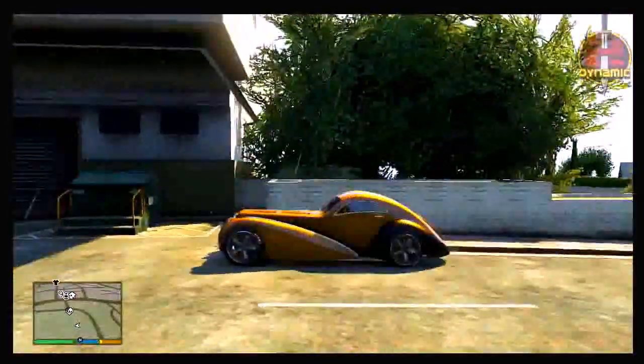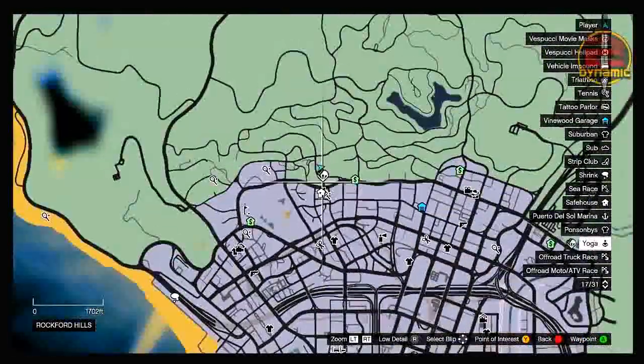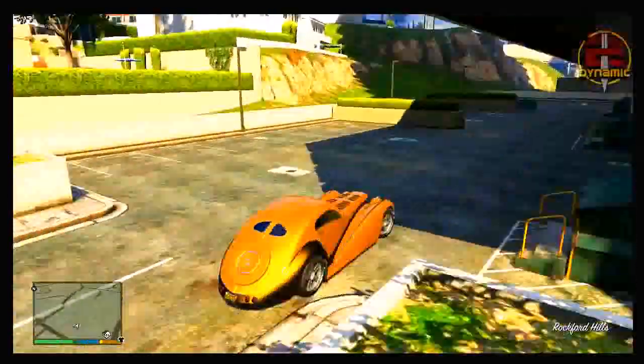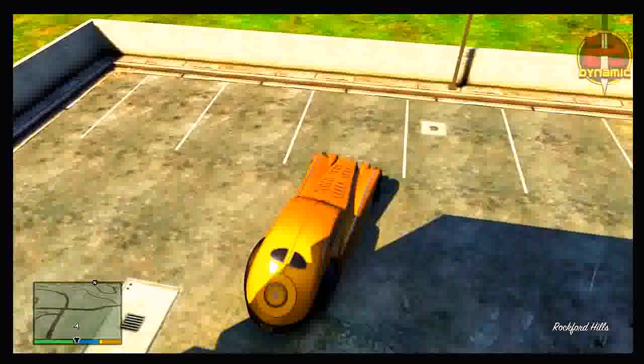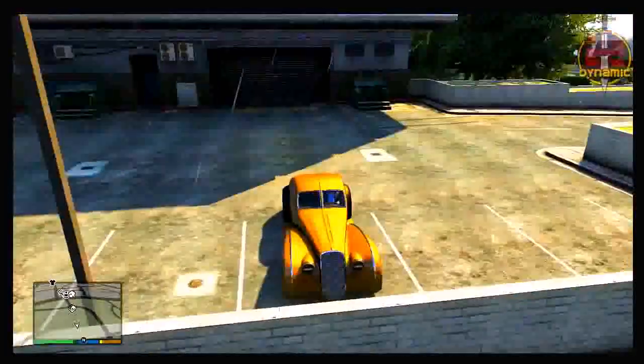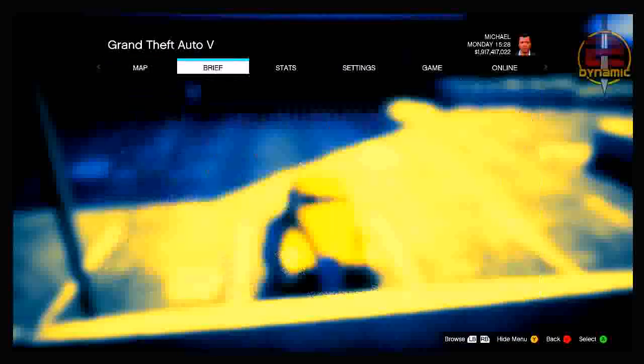Michael has the Jester, the Turismo, and also the Albany Roosevelt in his garage, so you can grab any of those. There was the location for it in single player. Make your way back to the parking lot and park your vehicle in any of the parking spots — it doesn't really matter which one.